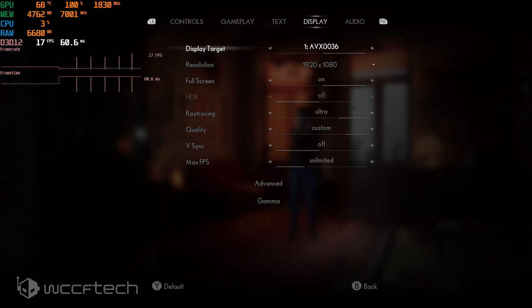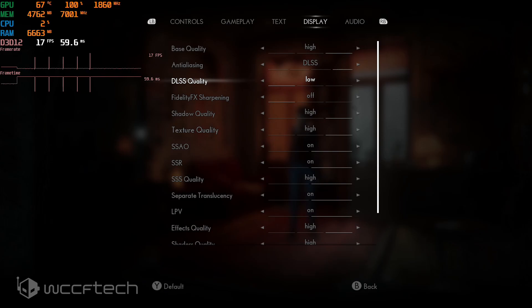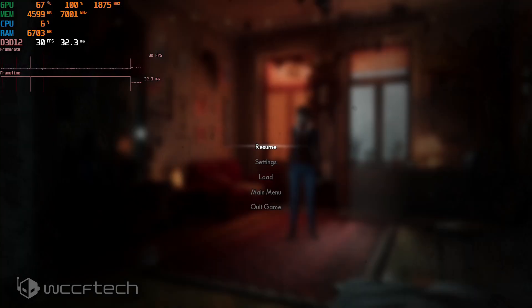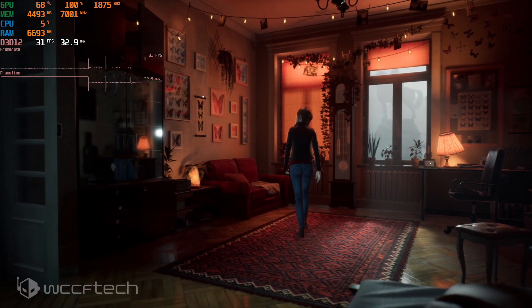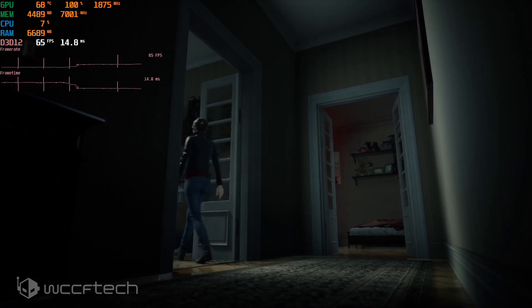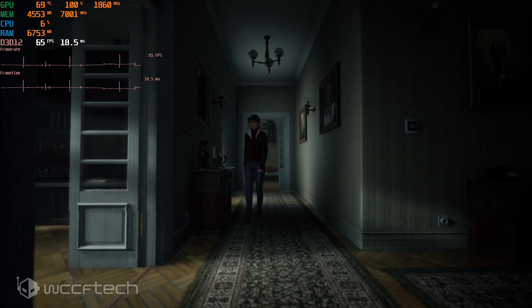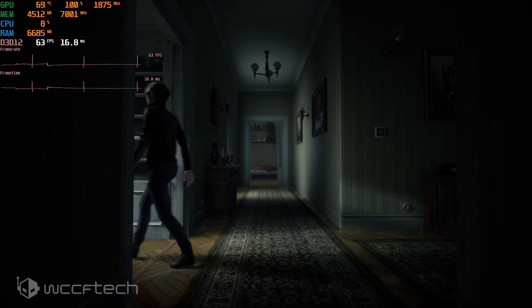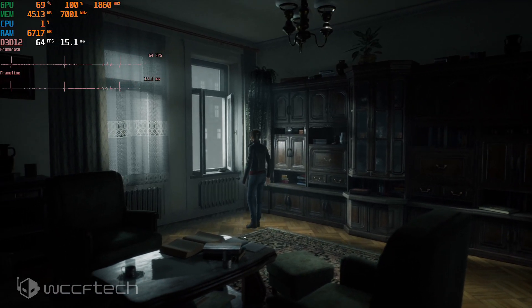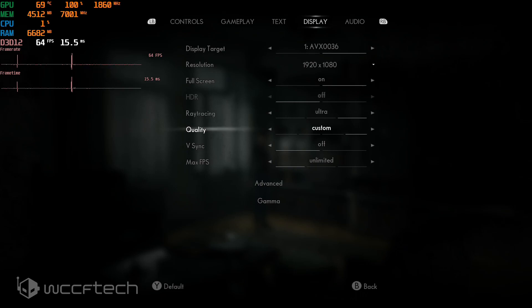Let's talk about DLSS. I don't love how it's labeled in this game — it's High, Medium, or Low, which actually maps to Quality, Balanced, and Performance. So 'High' equals Quality, 'Medium' equals Balanced, and 'Low' equals Performance. Setting it to Balanced brings performance up to around 30 fps in that heavy room. But when you leave that super heavy dual-reality room, performance jumps way up and stays pretty solid through other areas.